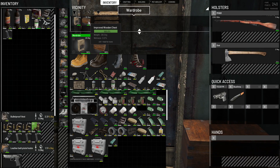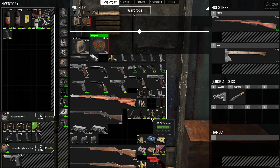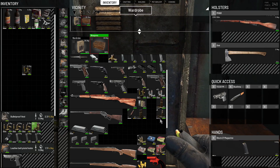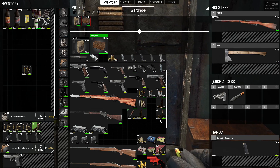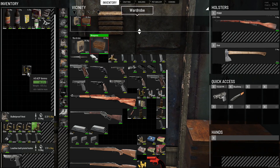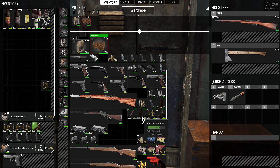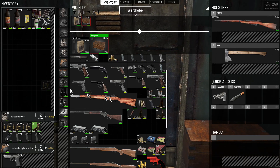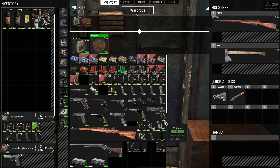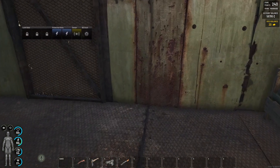Found a Glock 21 mag — that's 45 ACP. I can load it up: 13 rounds, that's quite a bit. Let's combine that to save space. I think all these mags are full now. All these weapons have magazines. The one type I don't have right now is an M1911 magazine.